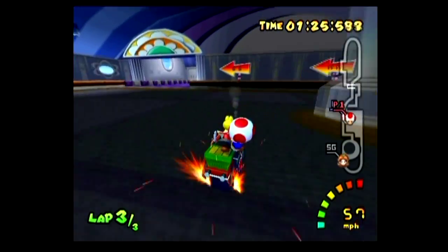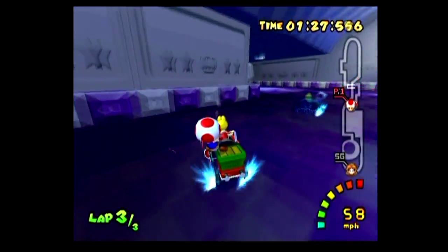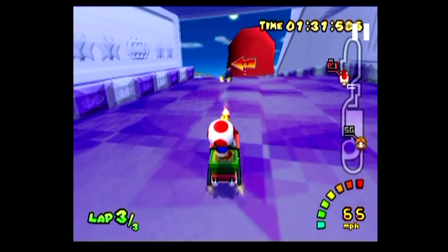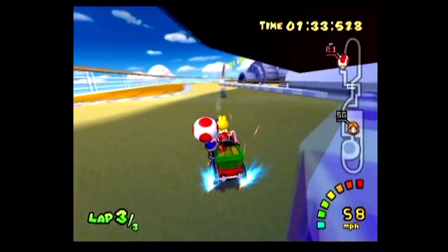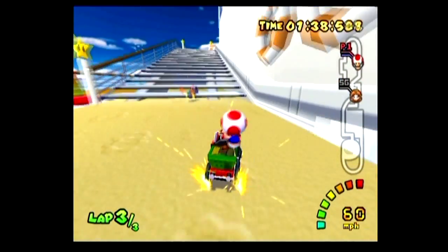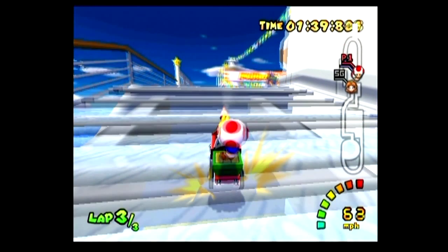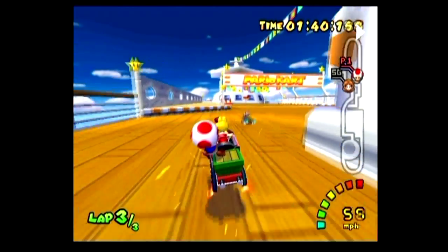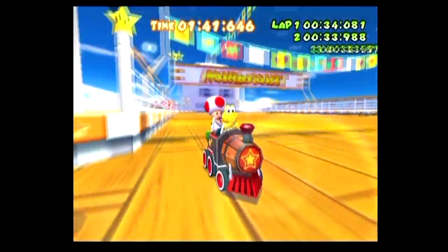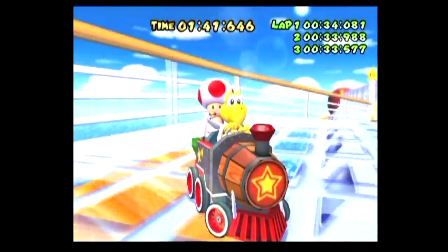Then sometimes you may bonk that table if you're a little bit faster. It's quite annoying. Either try to be a little bit slower, or go faster — nothing you can do about it. And then at the end, it's important to actually go across the finish line from the left side. So I set up a little bit differently, then exit with the mini turbo to the left. And there you go.